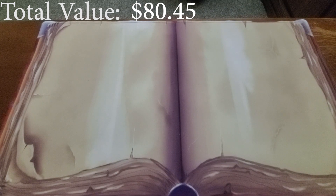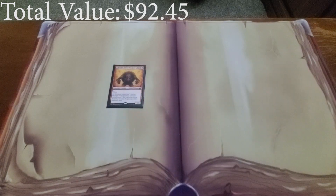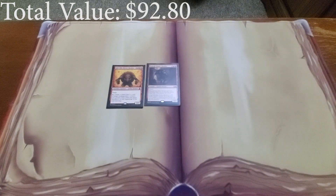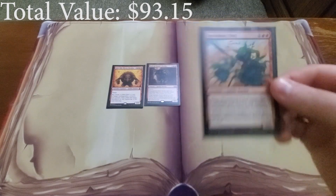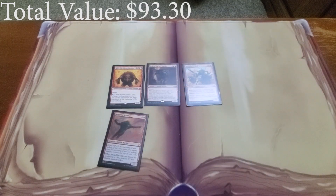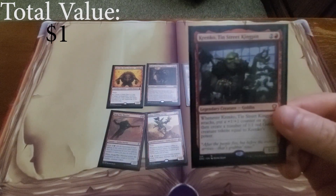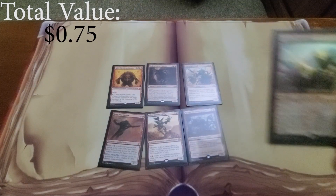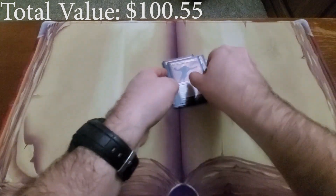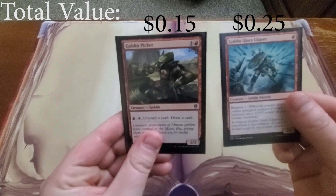The rest of these goblins are ones that make more goblins: Kiki-Jiki, Mirror Breaker; Redcap Gutter-Dweller; Beetleback Chief; Mog War Marshal; Pashalik Mons; Krenko, Tin Street Kingpin; and Legion Warboss. We also have two extras as filler: Goblin Glory Chaser and Goblin Picker.